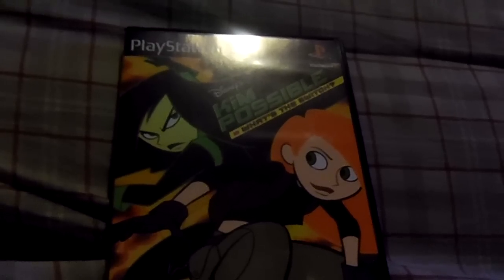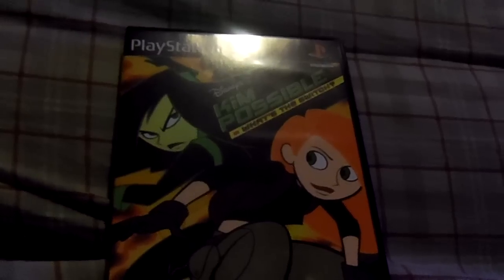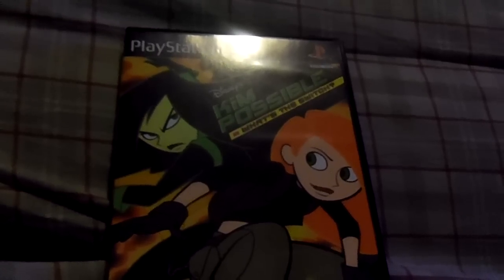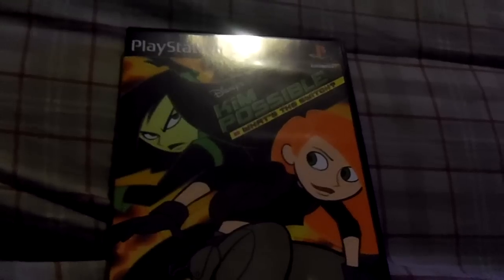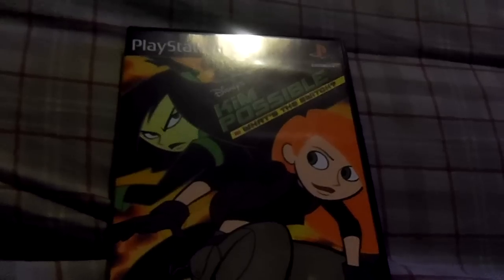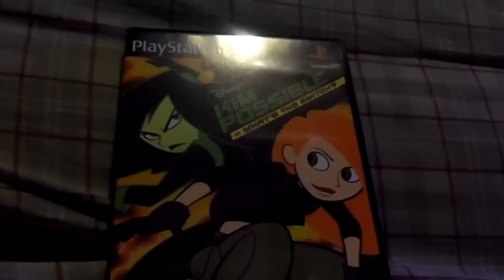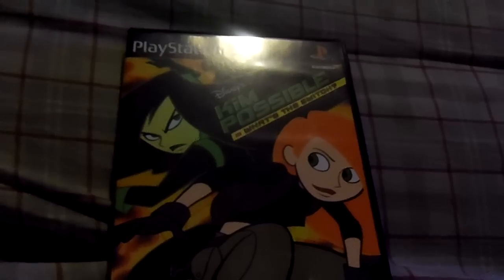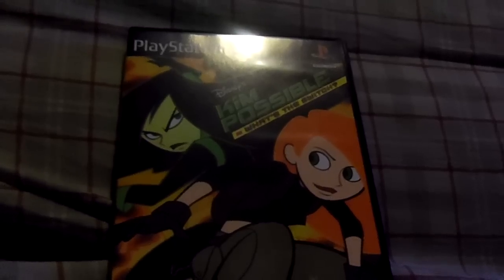But again it's a lot of fun, and it's not that frustrating. It does give you a lot to pick up: you've got to collect a certain number of communicators — they show you a total of how many communicators, or Kim communicators if you will, to collect. They also give you hearts to help replenish your life. You've got to gather small hearts with a little pink glow before you get a big heart with a red glow, and that gives you an extra life.